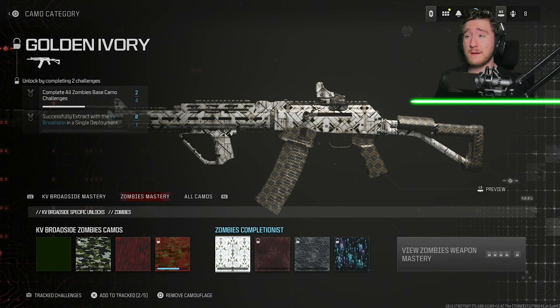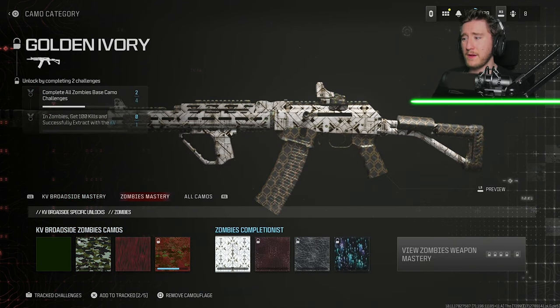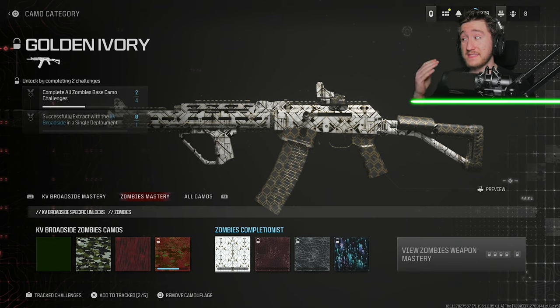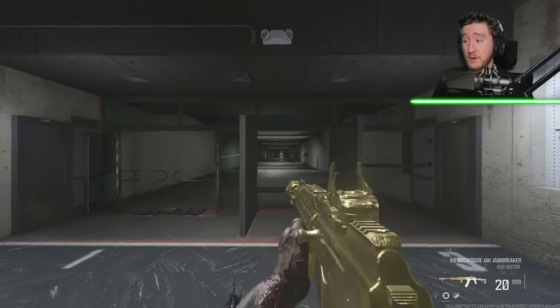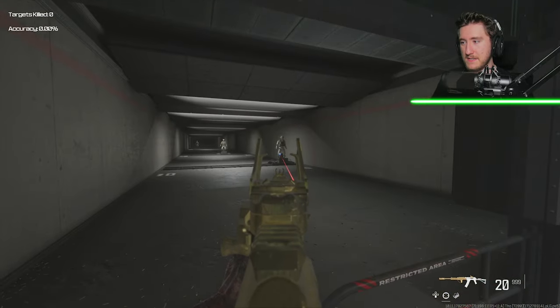Today what I thought I'd do was hop into Zombies and get the Golden Ivory camo for the KV Broadside. I already have gold for this gun from Modern Warfare 2, but now let's complete all the camo challenges for Modern Warfare 3 Zombies. I've already unlocked 3 of the camos, but we still have to complete 250 total kills in tac-stance with the KV Broadside, then get 100 kills and successfully extract with this gun. Let me go into the firing range real quick and show you the build I made for this KV Broadside conversion.